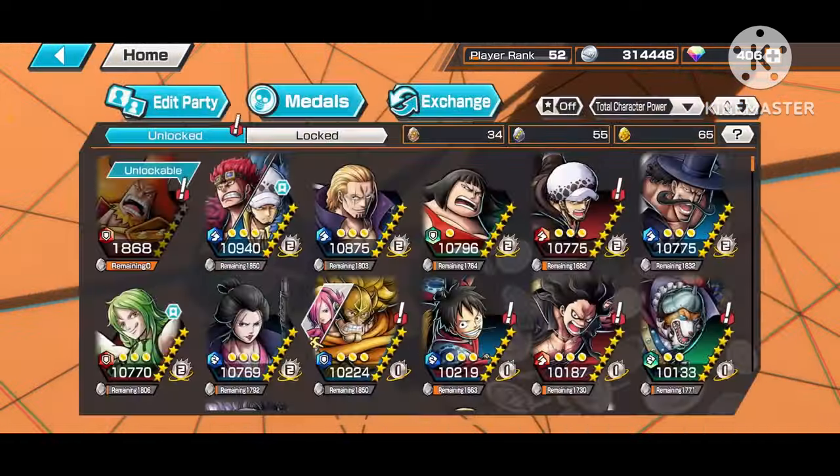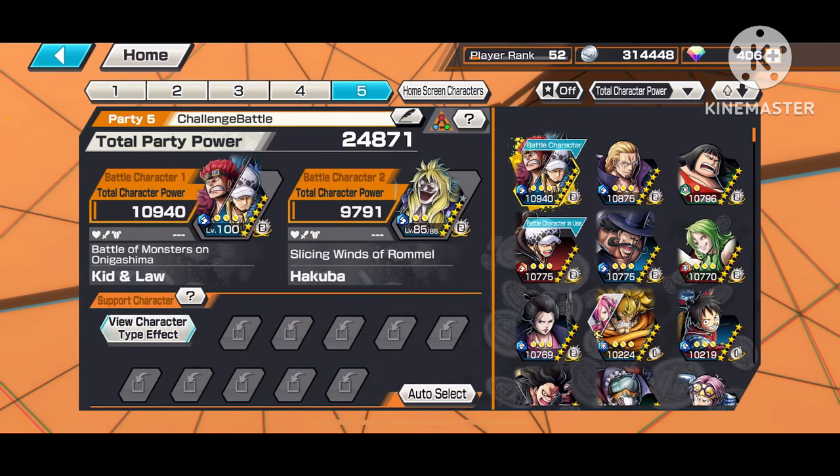We're gonna go to Edit Party and use this team — this is my challenge battle team, there's nothing on here but my two characters. Character support is this little bar below the character's power level — that's your support gauge. Depending on how strong a unit is, it will gradually increase. The more powerful the character is, the higher the numbers will be. Right now the number is just dashes or zero — there's zero support on these characters.